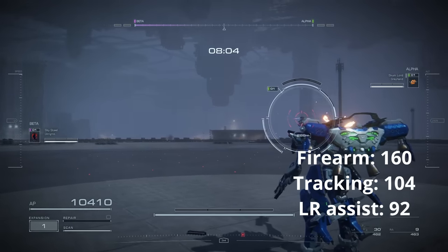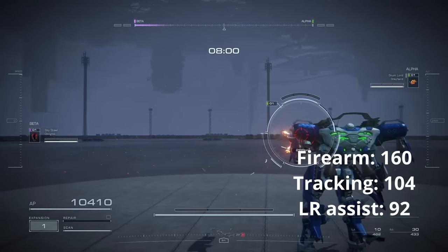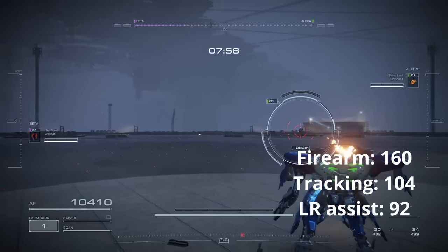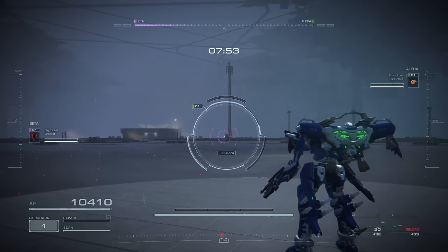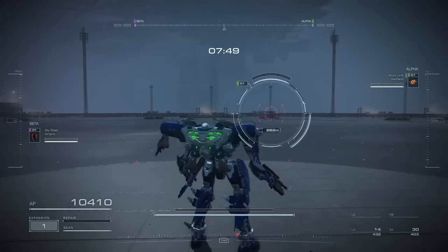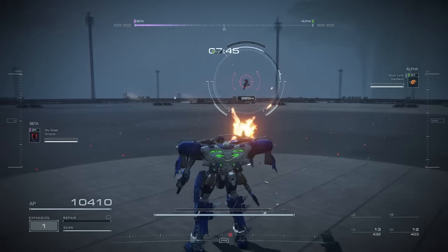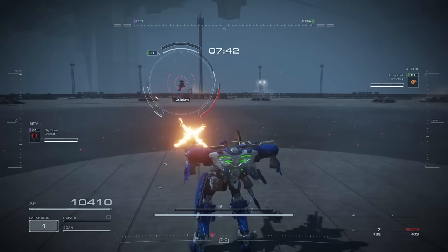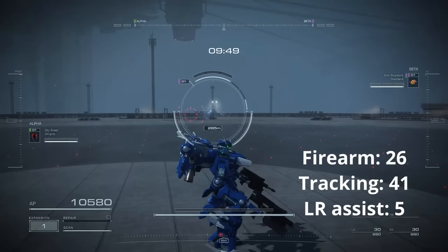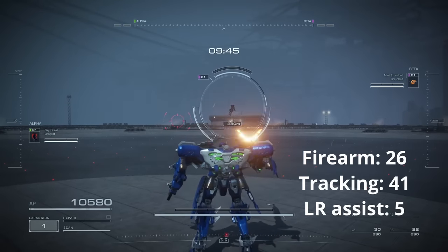This is because our aiming system actually predicts the movement of our enemies — that's why despite the travel time of shots, our bullets can still hit. The problem with longer range is that it means a longer time period for enemies to respond and dodge your attack. For the hard lock-on test, you can probably observe a slight nerf to the reticle tracking with hard lock slotted — the reticle bounces and trails behind more. Unfortunately, I cannot give a definite number of how much hard lock nerfs the tracking, even though I do observe the effect.